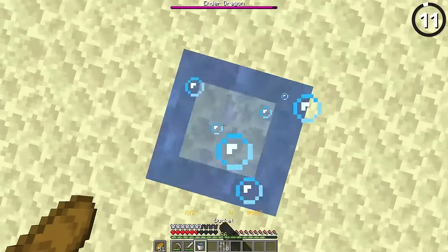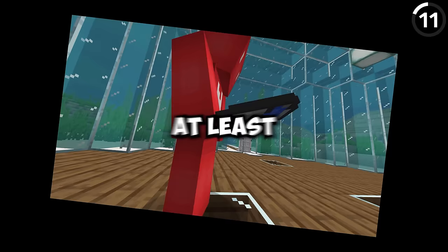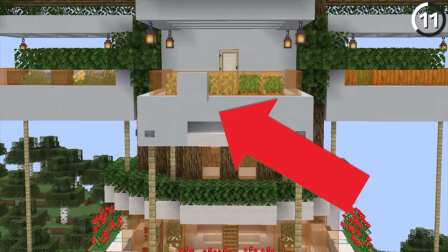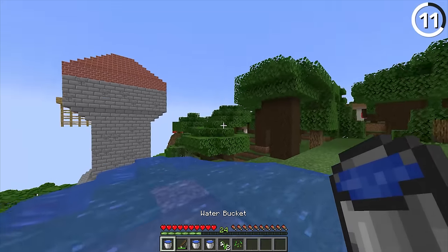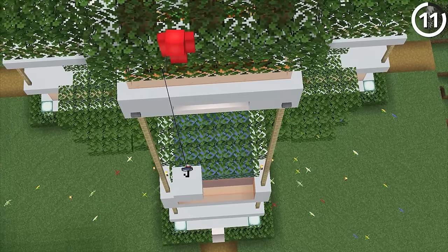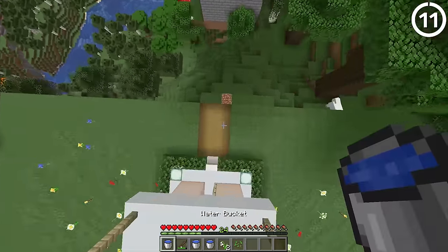Landing a water bucket clutch is already pretty tough, but how do you do one when you don't have a water bucket yet? The idea here is that we have our water bucket placed as an item partway down our descent, and all we're equipped with is a fishing rod. If you get the timing right, you can hook the water bucket, pull it into your inventory, and then use it as a standard water bucket clutch. Not only is it tough to land your hook on top of the water bucket, but you also have to know the proper time to reel it in — but pull it together and it looks really cool.